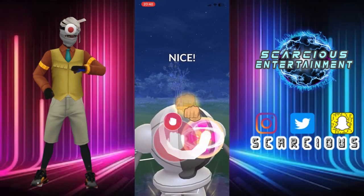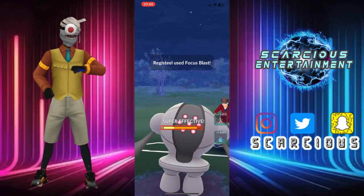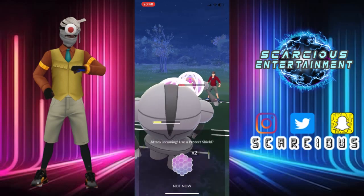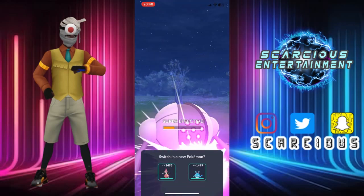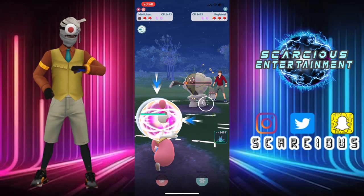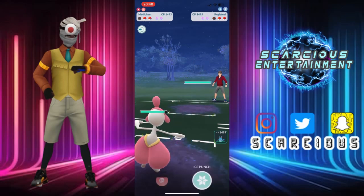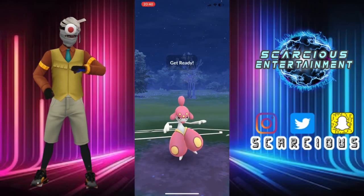Offload the Zap once again, see what they're feeling. This Wobbuffet is built crazy thick. They dip out into their own Registeel, and now we're offloading Focus Blast on it for big damage. They're gonna go for a Focus Blast of their own — let that go, because we can just come in with Medicham and farm this all the way down. They won't get to a charge move. Bye bye Registeel. Now they're coming with their third which is Pelipper — we're stacked on energy, so let's offload.